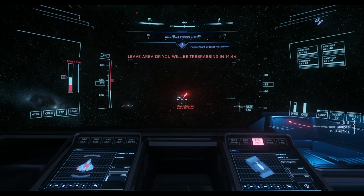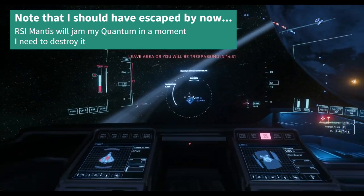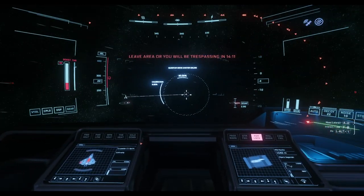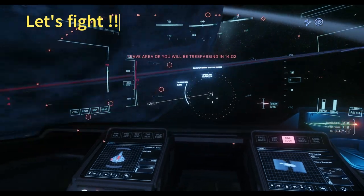I just got credited 20,000 Alpha UEC. Now I'm making the mistake of not escaping but hanging around a bit, and so an enemy spawns an RSI Mantis which is now jamming my quantum so I cannot escape. I need to fight my way out.